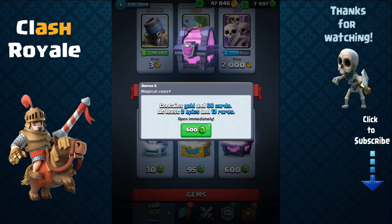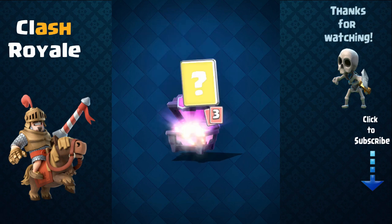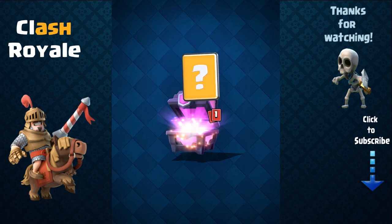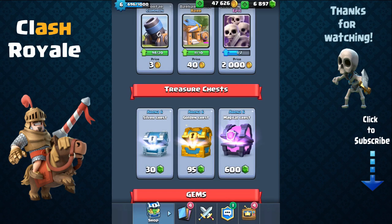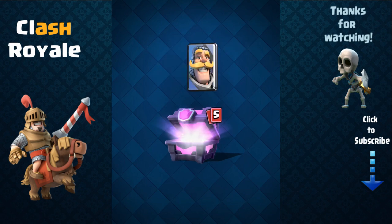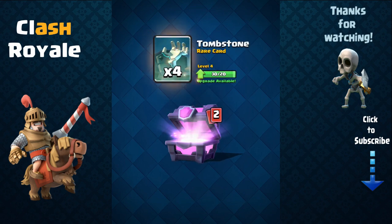Skeleton army — not really a fan of it. Mirror, another mirror, gold, arrows, skeleton, rocket. Fireball, wizards — nice! Valkyrie and... awesome! Three fire spells — now I can upgrade it to level 3, that's great. Fire spell is one of my favorite cards in the game, it's so good, only four elixir and you can do a lot of deadly stuff with it.